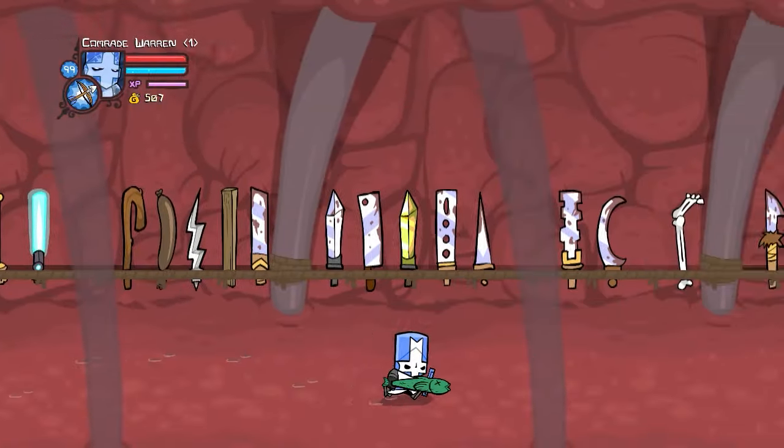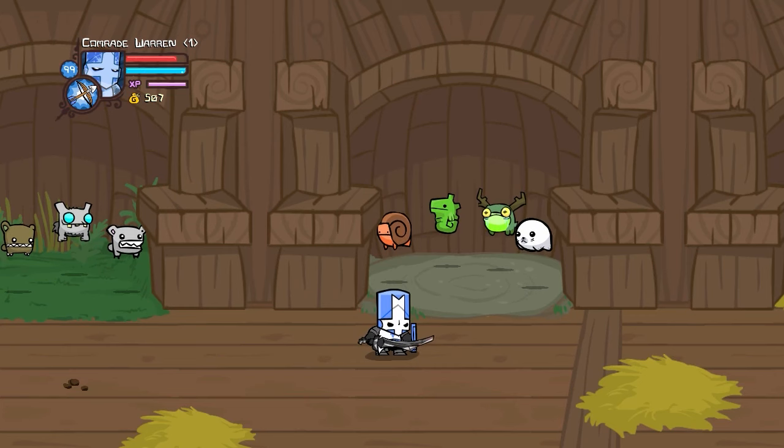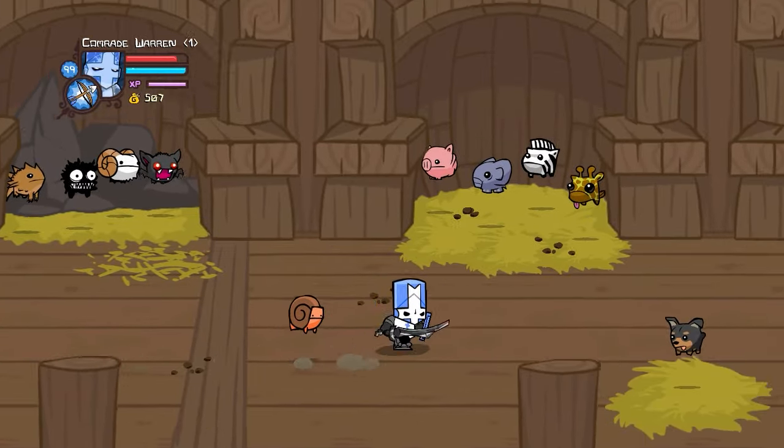Now we're going to go over a defense build. First thing you're going to need is a sword dropped from the Necromancer once you kill him — it gives 2 magic and 7 defense. For the pet, you're going to want to grab the Snail; he gives plus 5 defense. It does drop your agility slightly, but that's the worst stat anyway, so it's irrelevant.